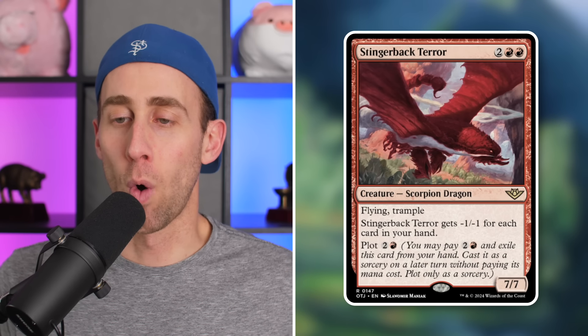Next up, Stingerback Terror — a 7/7 with flying and trample for 4 mana. However, it gets -1/-1 for each card in your hand, so keep that in mind. Plot for just 3 mana. You can plot this and utilize it on a turn where you have fewer cards or no hand at all. Empty-hand style decks are going to love this — potentially a 7/7 flying trample for 3 mana. It is technically a dragon, but in a Niv-Mizzet Dragon deck you're drawing so many cards it works against you. It's a cool card for decks that care about having low hand size.